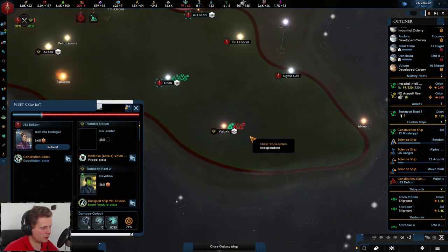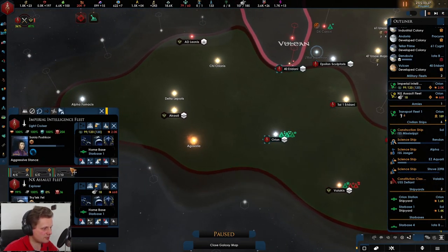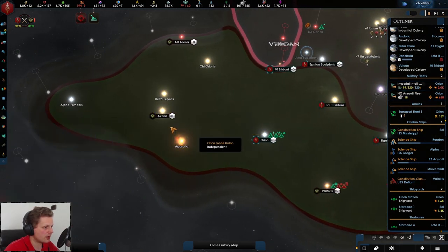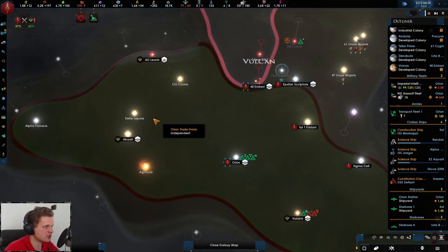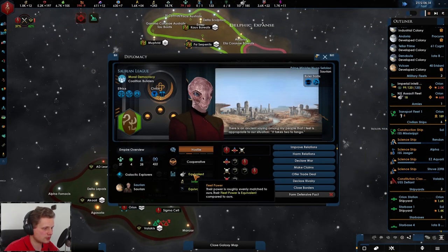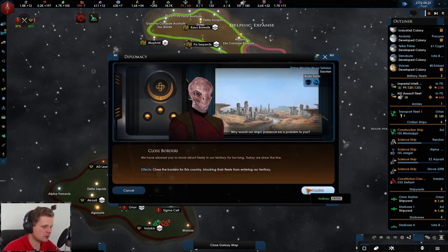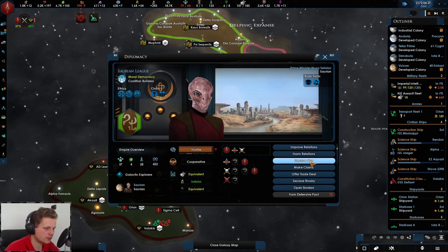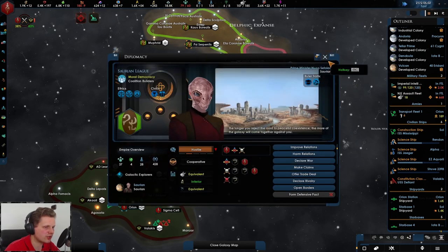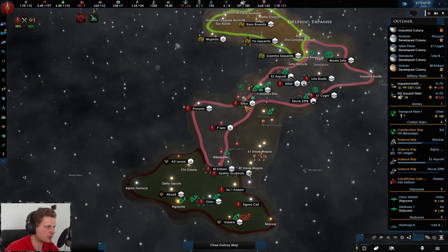Yeah, we're winning that - that is absolutely gorgeous. I will wait with the reinforced, let's go here and send in the troops over there, and that should secure pretty much the entire Orion systems. He's definitely building a fleet - let's make sure we close borders. What kind of wars can we do? No, we're not strong enough yet, although they did not expect me to get the Divide.